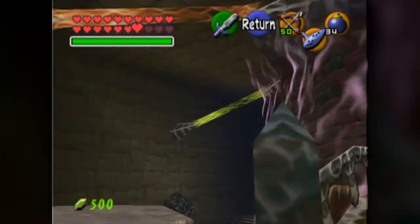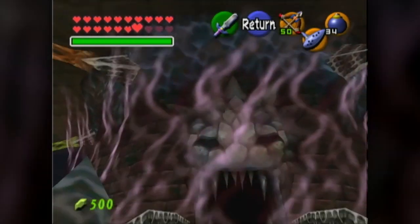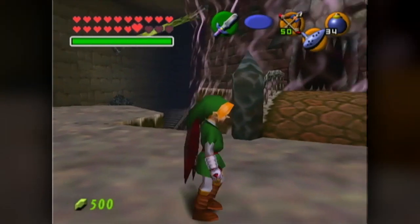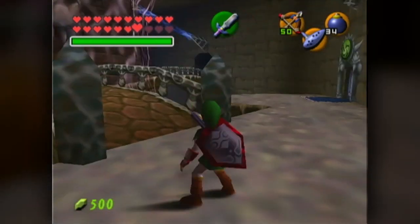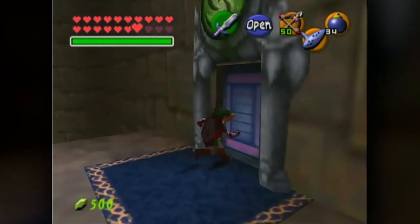Right here, as you can see, there are six different barriers protecting this area — Ganon's final tower. We have to go and beat these individual areas, and first up is forest.